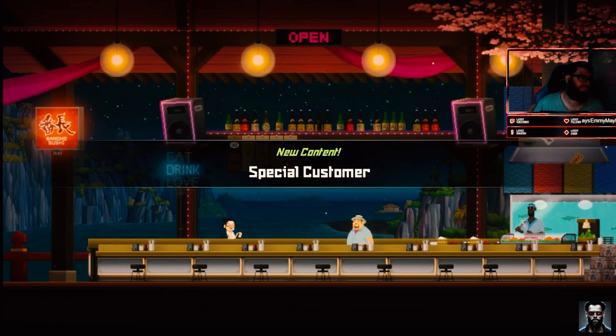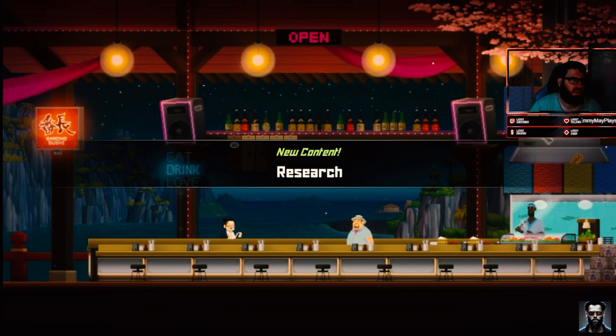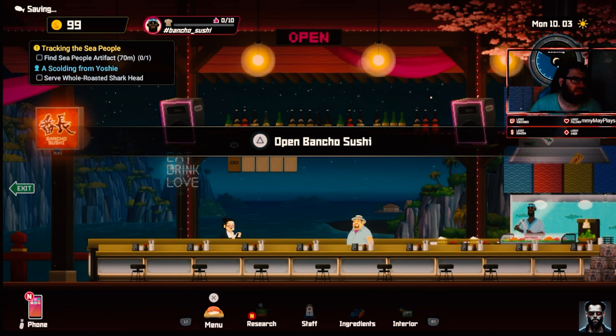Okay — the special customer. Sometimes special customers with a backstory will hear of the sushi bar and visit. Learn dishes that the customers want through research and serve them. We can now research new recipes — use the ancient flame to expand the menu. Alright!